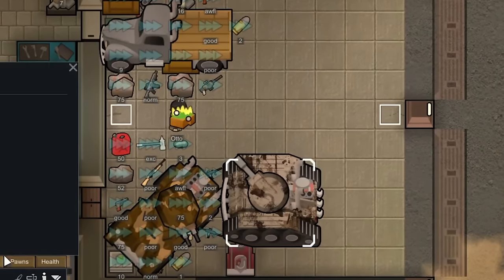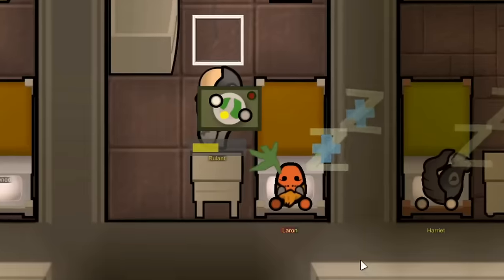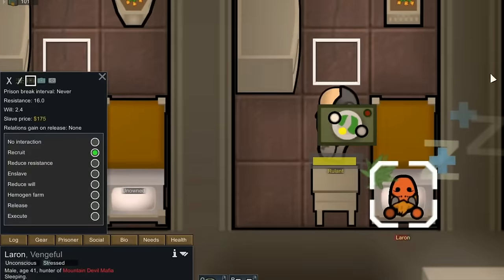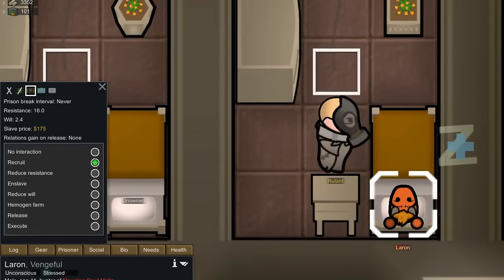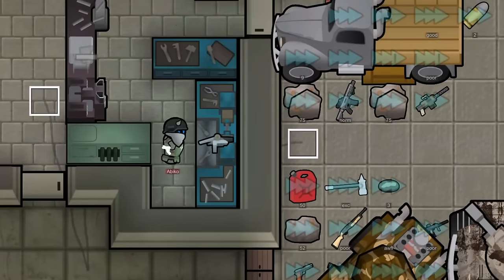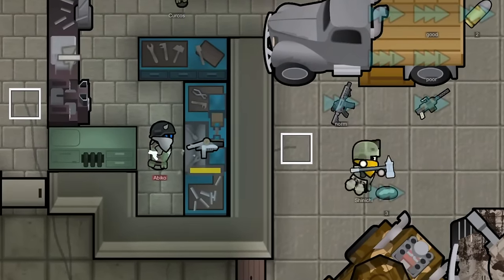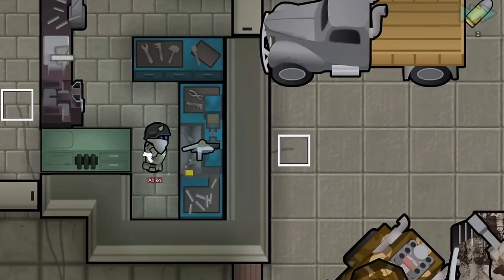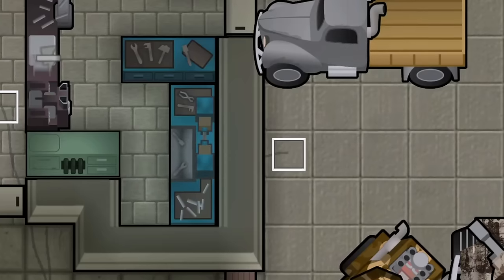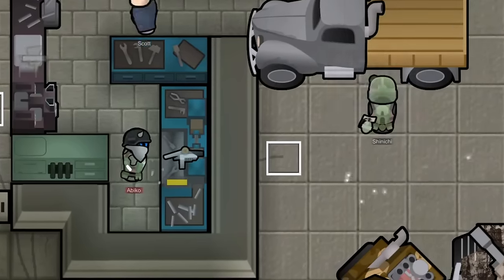We made it back home sometime later with all the resources, weapons, and everything we had collected. Along with those, we also brought back a mountain devil impid who we would now begin recruiting into the ranks of our mercenaries. I'm sure he'll make a wonderful addition. Now that everyone is back home, we began hauling all these weapons and resources into their proper places in the storage rooms. We also have Abiko making some pre-charged mini turrets to build another stockpile to sell to the rebels and or marshals.